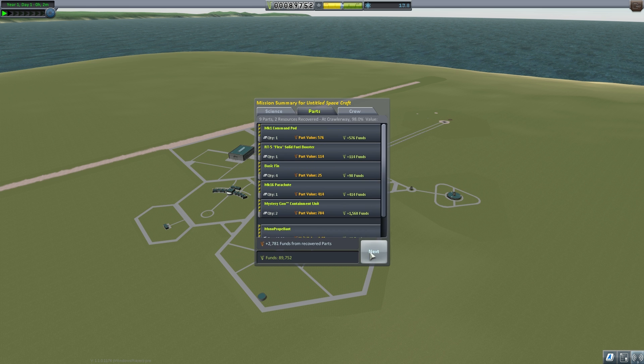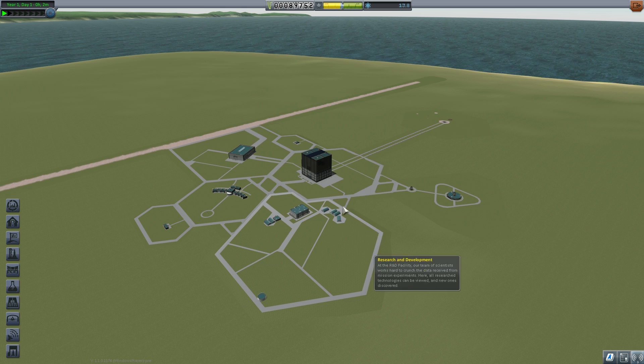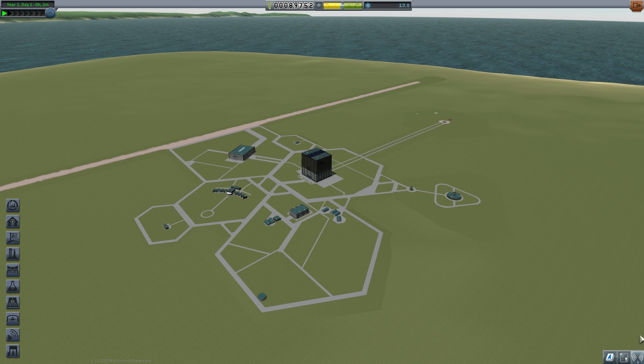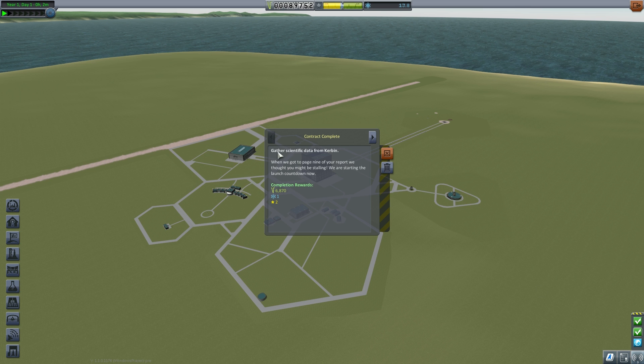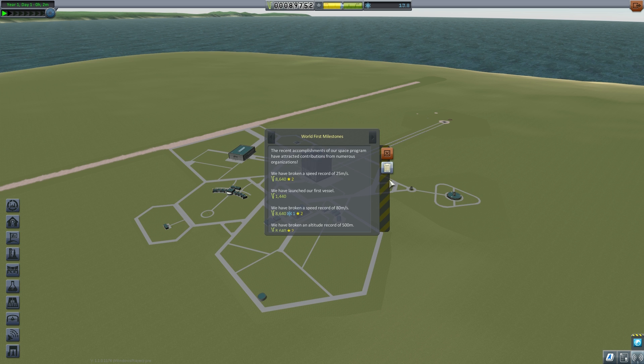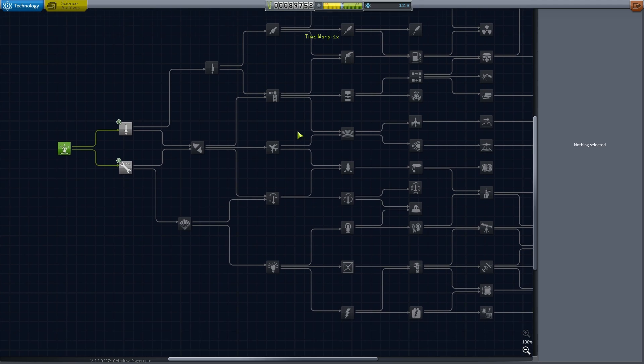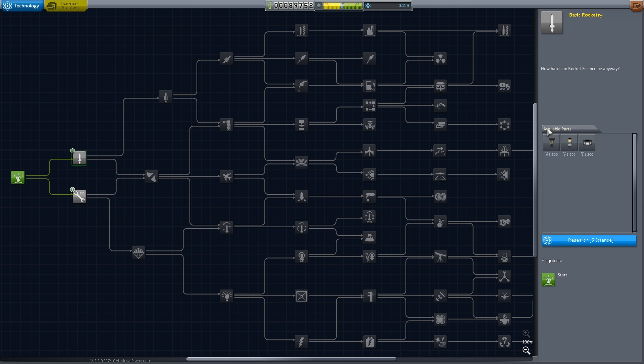Here we get a readout of the science we've earned and the experience that our pilot has gained. We can pick another mission at this point, but we'll go spend some science and check out our mission stats. Underneath here you'll see we've got a number of stats and our contract summaries, including some milestones which are automatic missions. We'll jump into the Research and Development centre and grab the first couple of tiers, which will give us a few extra parts we haven't yet unlocked — some decouplers, a communication device, and so on.